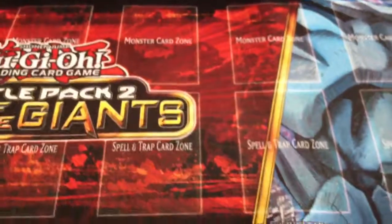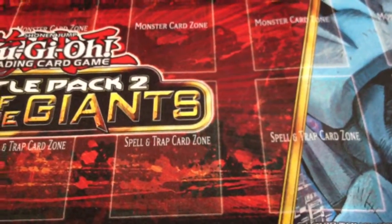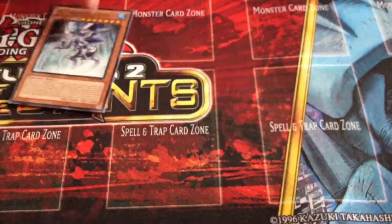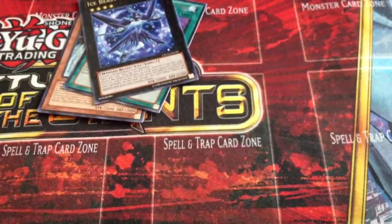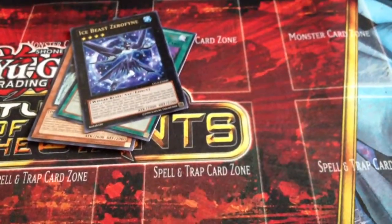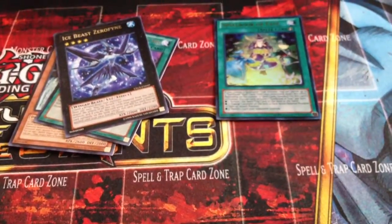For our recap, let's do our rares. We got our title card, Advanced Heraldi Art, Ice Beast Zero Fiend. For our Super, we got the Spellbook of Fate. And obviously the Hidden Arsenal cards you just saw.